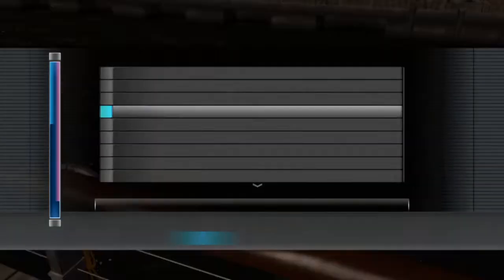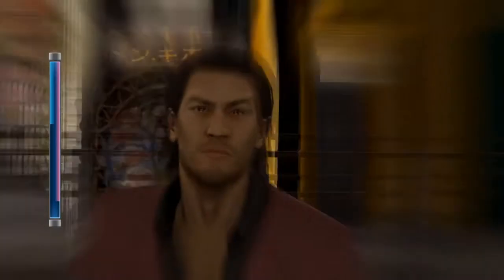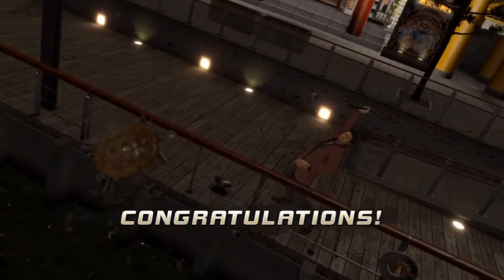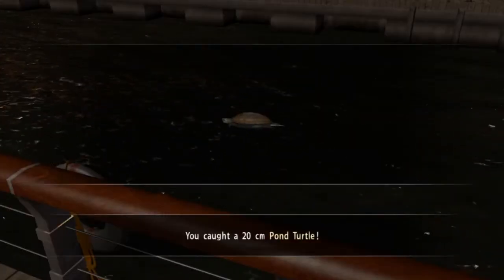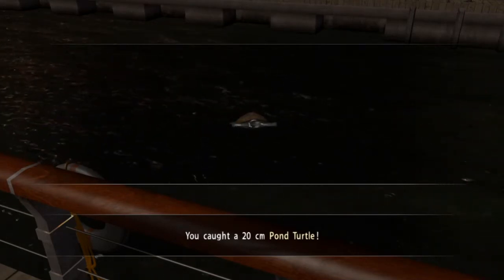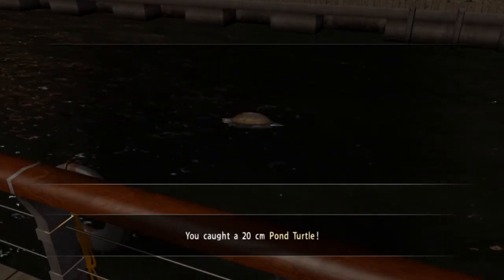Sirix Z's guide covers all the sea life and river life, tells you all the distances and the best bait to use. It's a really good guide so I'll link that in the description. Hopefully this helps some people - that's the aim of the game with this, so fingers crossed that helps a little bit.